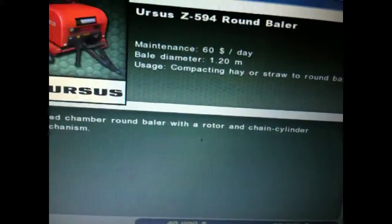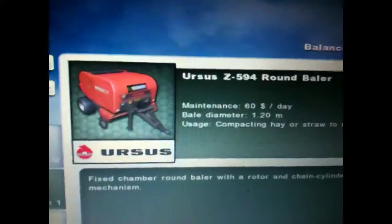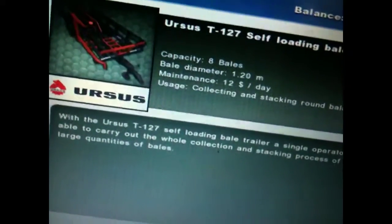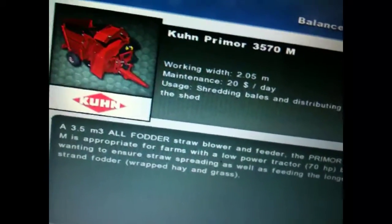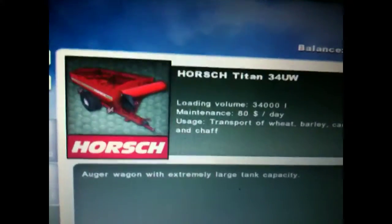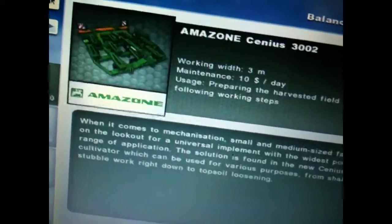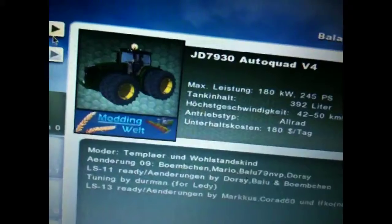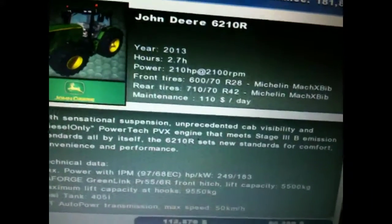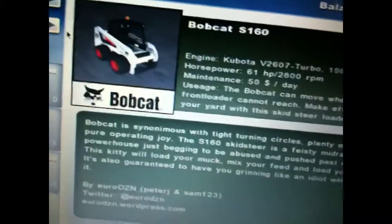Baling — you get this bail loader or trailer, but this baler is the one I'm running. You can wrap them now. And then you got that, and then the feeding things. You get that in the Titanium, and this truck in the Titanium. That's about it — I've showed you all what I get in this pack.